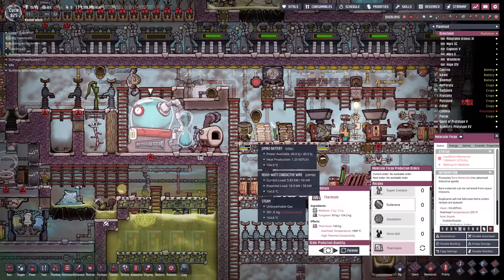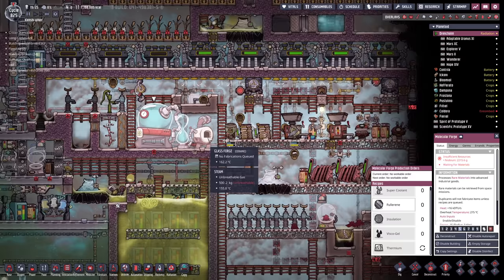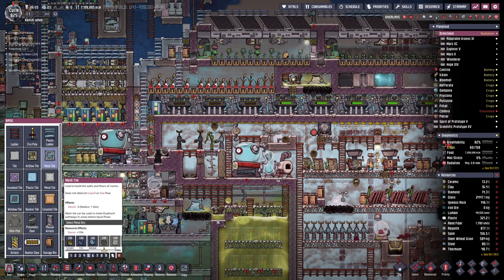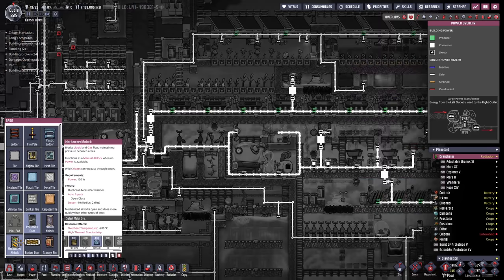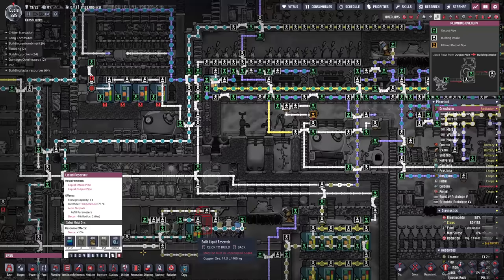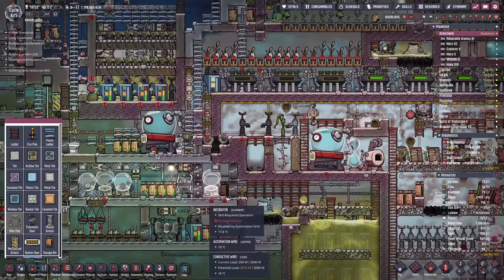Before we discuss how useful thermium is - if you don't have any niobium, you can turn thermium into niobium at a perfect ratio. So effectively we're going to get 16 tons of tungsten, which we can turn into 16 tons of thermium. The reason that's so useful is you can make anything that requires metal with it - mesh tiles, pneumatic doors, mechanical airlocks. Pretty much everything you can make out of raw materials, you can also make out of thermium. It's like steel, except better.